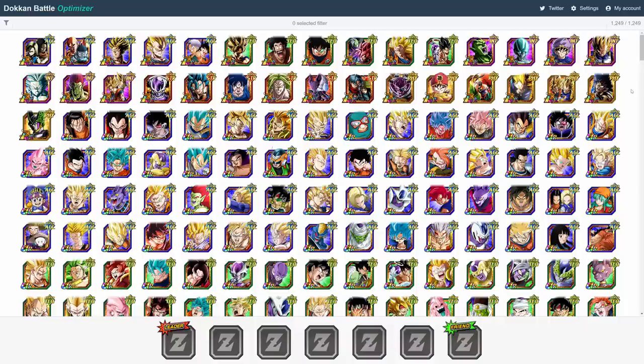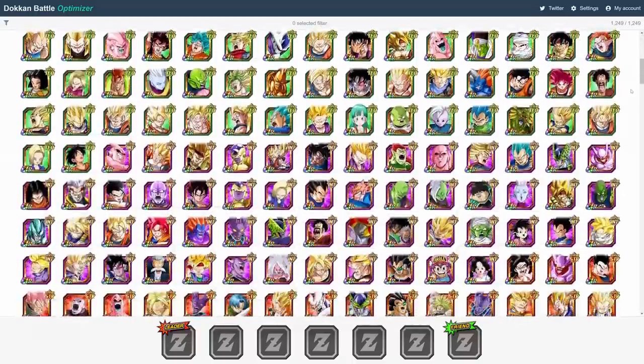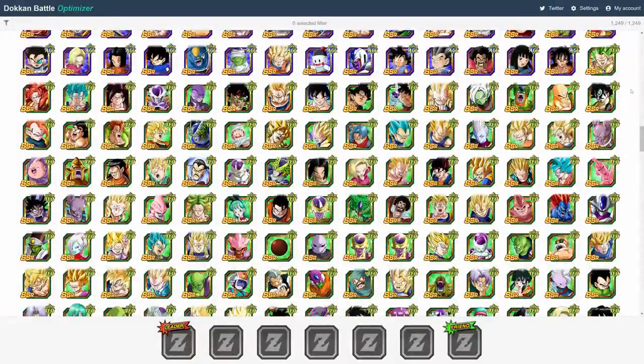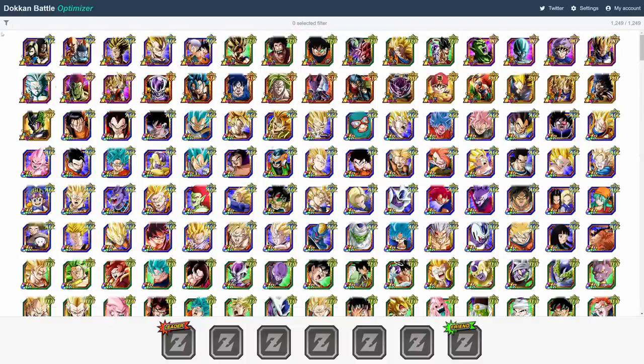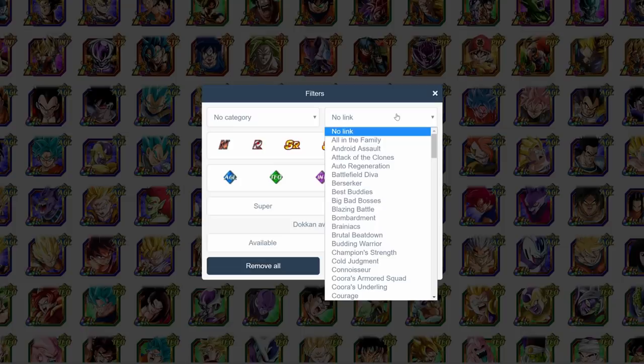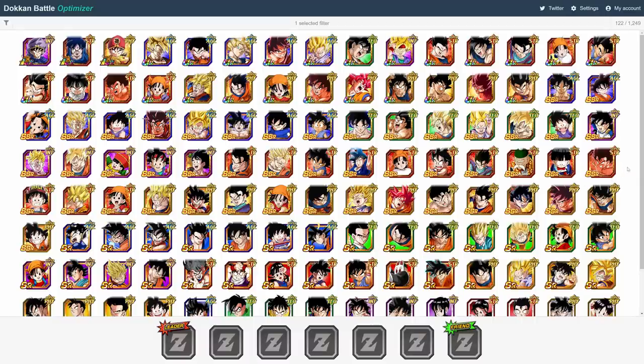From there, it's just a matter of putting together your team. You could choose from the entire pool here, but honestly, that would be a huge pain. Luckily, they have a filter system that's very similar to the one we have in-game. Just hit that little icon on the top left here, and you'll see all your filter options. One insanely awesome thing they have here that the actual game desperately needs is the option to filter by specific links. So if I wanted to see all the units that have the All in the Family link, I just click on it, hit Confirm, and there you go. Take notes, Bandai Spies.